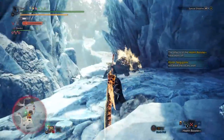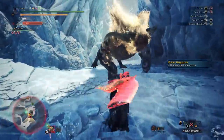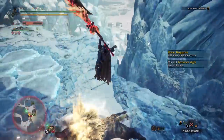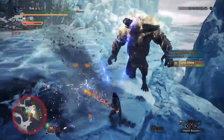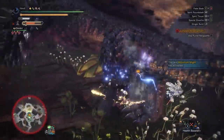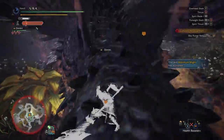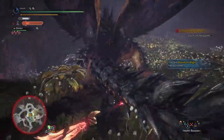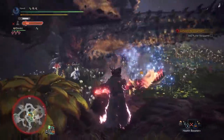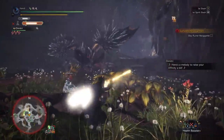You can't talk about fluid movements without talking about the smoothness of the foresight slash and the EI spirit slash. These are sleek, awesome-looking moves, and just the way that you glide so effortlessly is a thing to behold. The punishment you can bring afterwards is just as sweet because it's just as seamless and smooth — after you're done, you can pull that special sheath out and direct yourself right back towards the monster for a continuation of your relentless strikes.